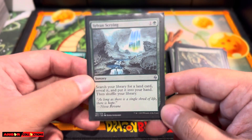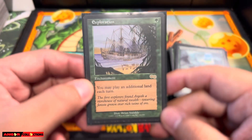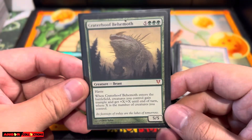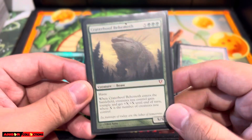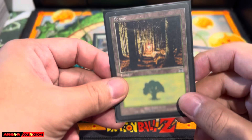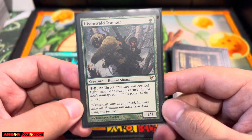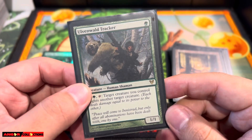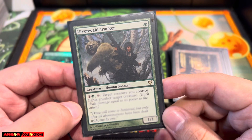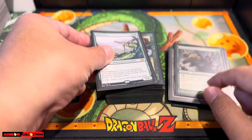Sylvan Scrying — search for your Nykthos and Gaea's Cradle. Fast mana: Exploration. Gotta have all of the fetches. Of course, the Behemoth — gotta have it in any green deck. Fast mana: Ancient Tomb. Got the forest. Olfendar Wall-Tracker — so green doesn't really have Destroy Target Creature. All you have is basically just fighting it against if you need to destroy any pesky creatures, so you gotta have this one at least.